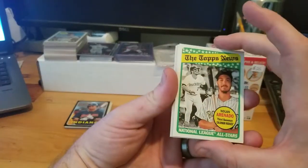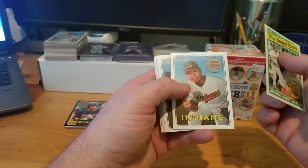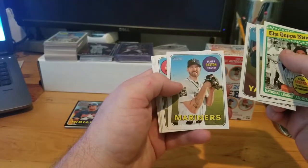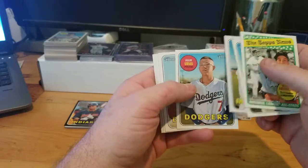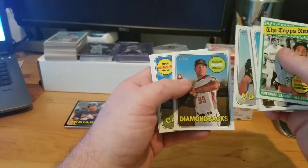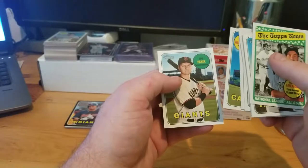Pack two: Nolan Arenado, National League All-Stars, Carlos Carrasco, Matt Holliday, James Paxton, Julio Urias, Clayton Kershaw, Walker Buehler, Adam Wainwright, and a Joe Panik.